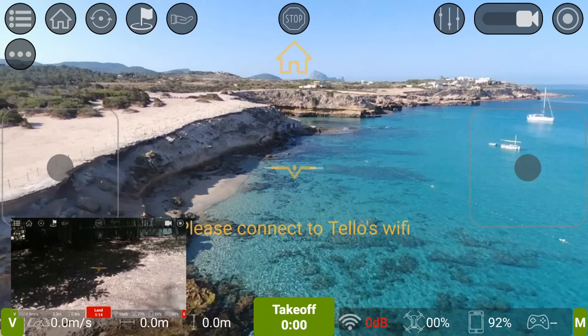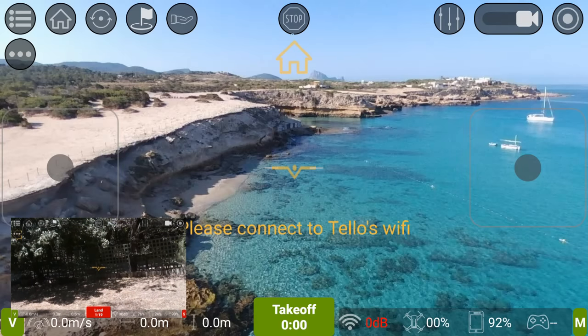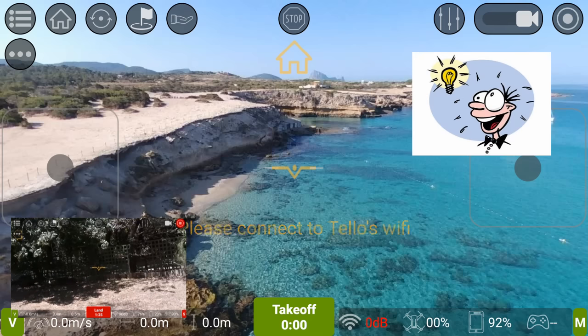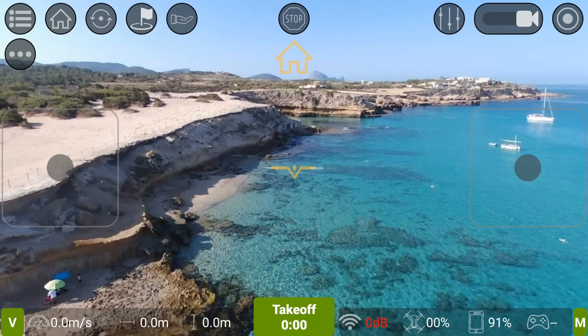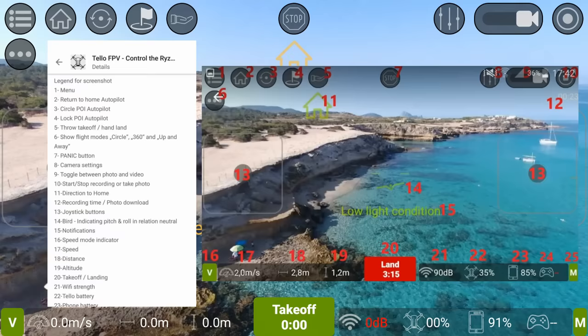The fourth button is locking the autopilot — that flag icon — and throw takeoff and hand landing, which is the hand icon next to it. In the middle at the top you've got stop, which is a panic button — not sure if it kills the drone or makes it land, we'll test shortly. Then camera settings, toggle between photo and video, and on the far right your stop and start recording. You can opt to have the joystick buttons disappear if you're using a Bluetooth gamepad.